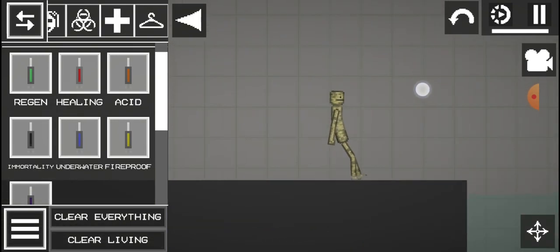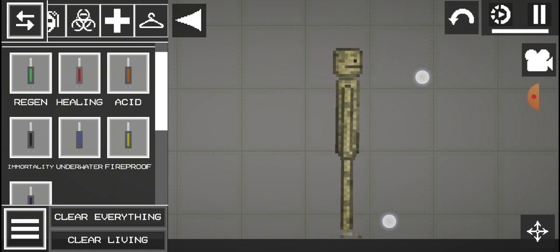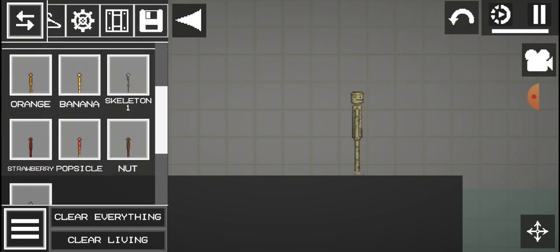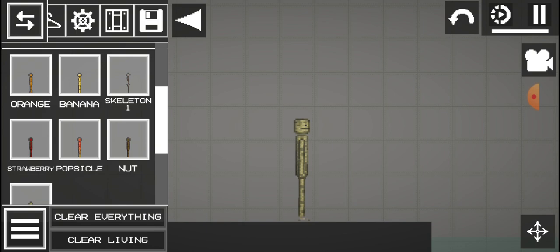So we already have cantaloupe here. I'm gonna give him immortality so he cannot die. I already have him, that's why I didn't save. I'll show you the proof — he has the feet, but for some reason I just wanted to have, he doesn't have feet.